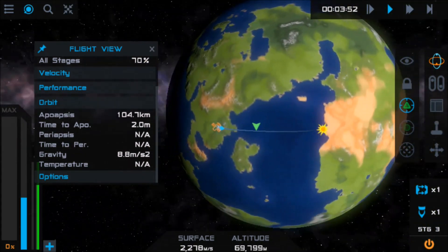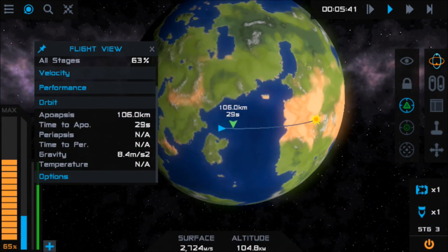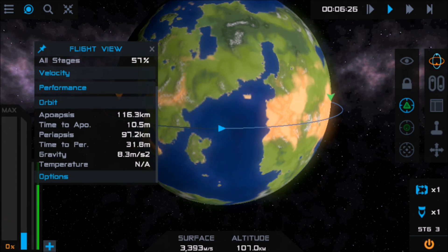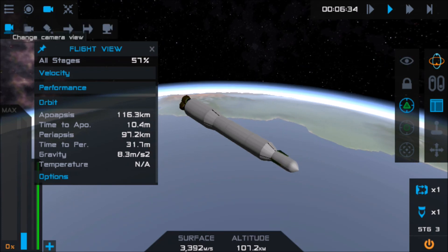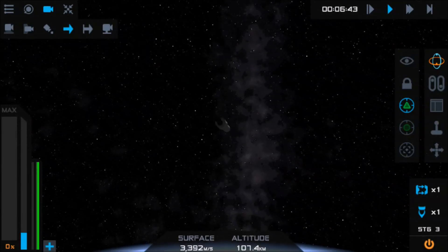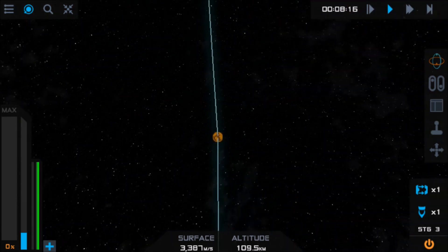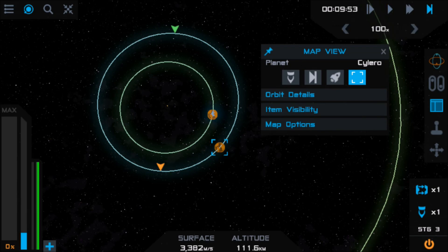With the first stage depleted and a good chunk of fuel burned off in the second, my plan has in fact worked and we are looking pretty good with an apoapsis of just over 100 kilometers. All I really have to do is spend a little more delta-V at apoapsis to kick myself up into a stable orbit, which while not perfectly circular is at least outside of the atmosphere. We take a moment to check out some cinematic camera angles before turning our attention to the red planet of Sinaro, awaiting us many kilometers away out in deep space.